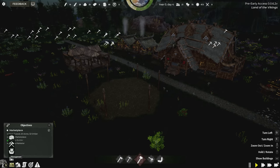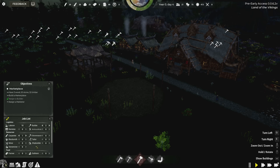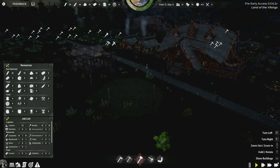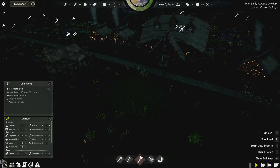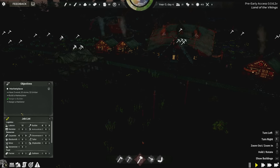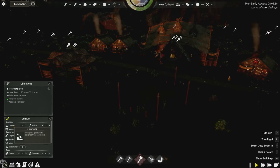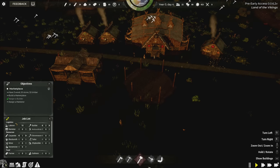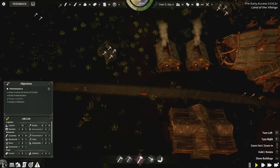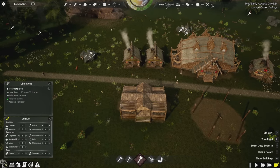Under the management tab at the bottom left, go to Jobs — very Banished-like, which I appreciate. You can pin things like your resource list to keep them available. I'll keep my objectives and job list open. It's important to have an adequate number of builders and regular laborers — people who cut trees, break stones, and transport goods. I don't want to assign everybody to a job with no general laborers, because that will get bad really quick.